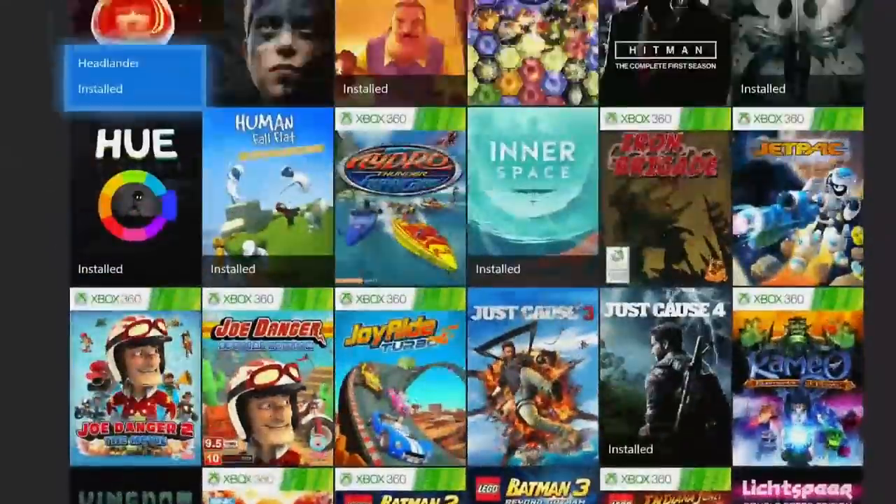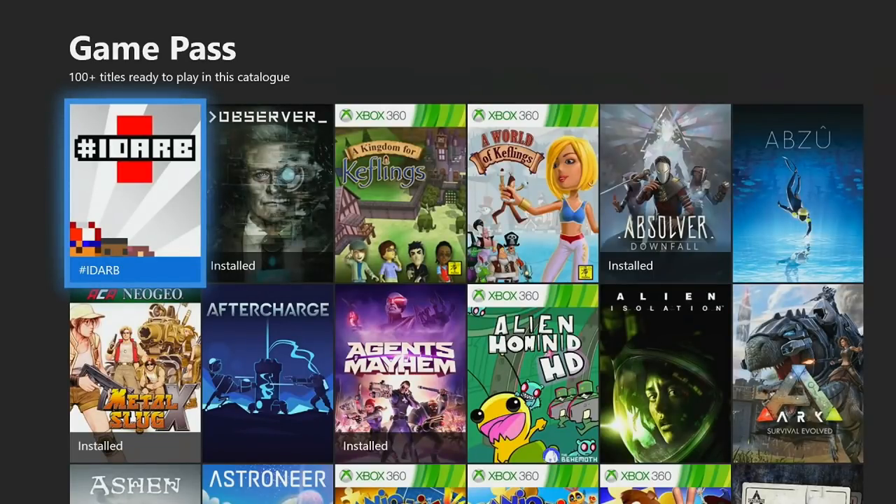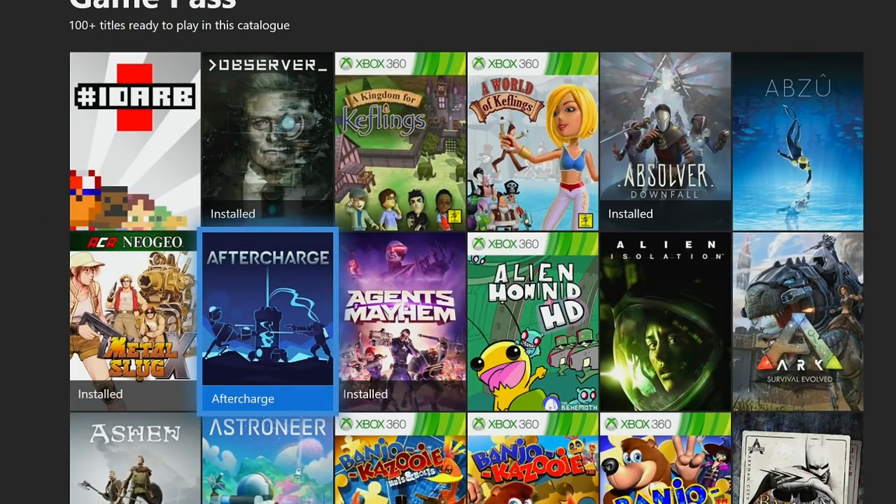Now we're going to go into the third category: games under 10 hours. Some of these will be harder or slightly longer than others. First up is After Charge, and the only reason I'm bringing it up is because it's leaving Game Pass on July 9th — so only one week left. I personally got a thousand gamerscore back in like February or March and it took me 30 hours. However, there have been a lot of updates since then, including permanent double XP and the ability to play against bots, so I think right now you can do After Charge in right around the 10-hour mark. Then we have Costume Quest 2 — obviously you probably want to play that around Halloween, but it is an option for those of you who are into RPG-style stuff.